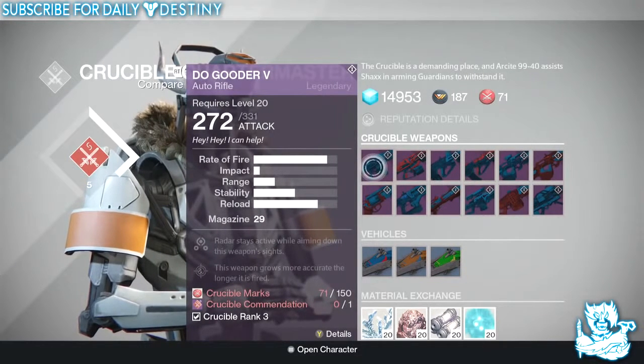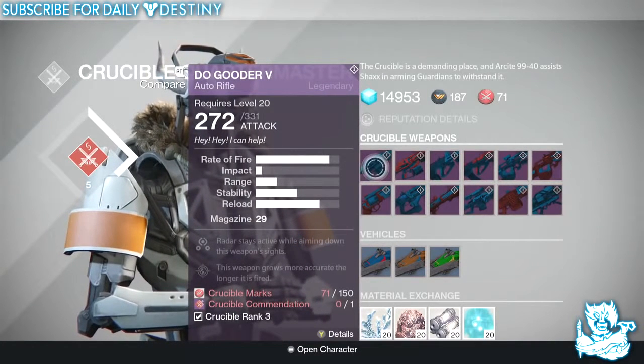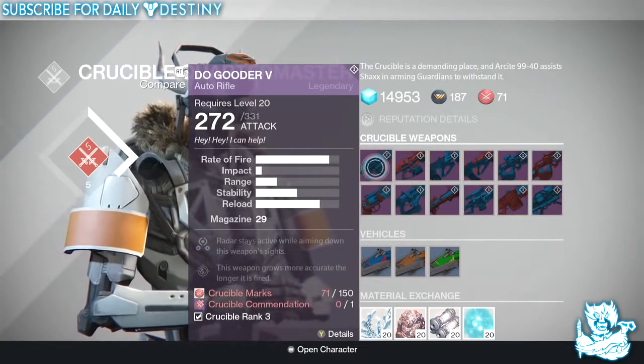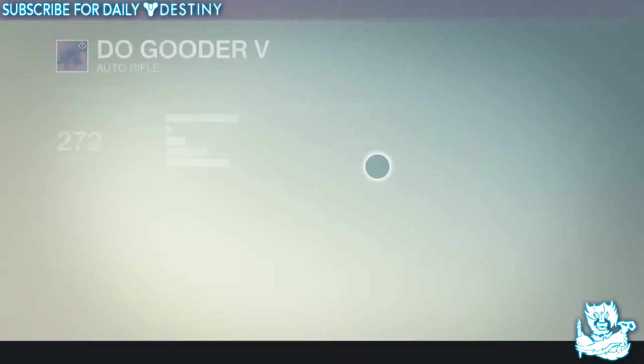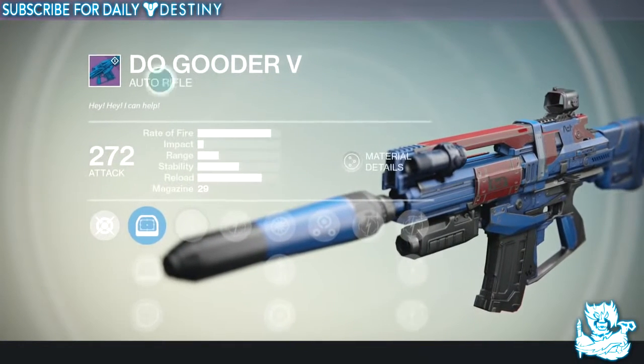The Do Good F5 has radar staying active while aiming down sights, and this weapon becomes more accurate the longer it's fired. It costs 150 Crucible marks and requires a Crucible accommodation and Crucible rank three — I'm guessing that'll be the same for everything. Let's take a look at this one.